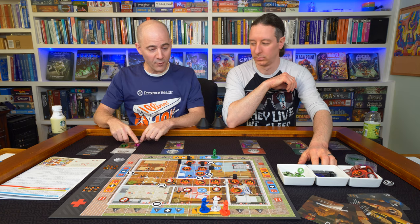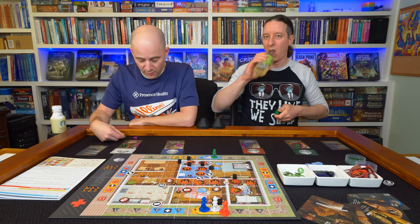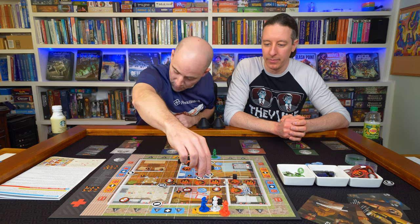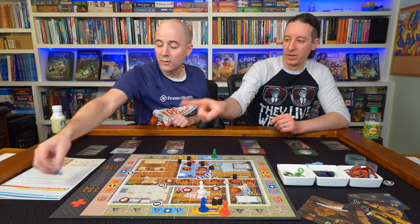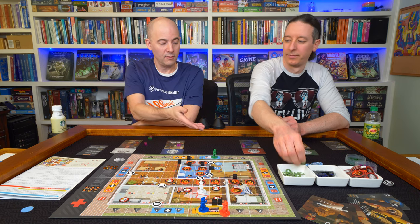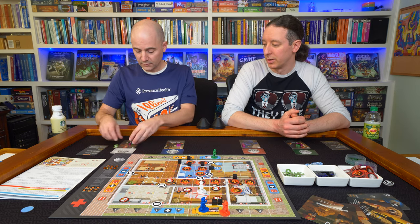I'm going to chop down a wall for one AP, then another. So I've broken it down. Now I could walk in there and investigate that person so we know what we're dealing with. I use three free movement: one, two, three. That's a false alarm, so we put it aside and remember to roll a new one. I've got two more AP — she's not good at putting out fire, so I'll bank them both for next turn. You can save up to four; everything resets.